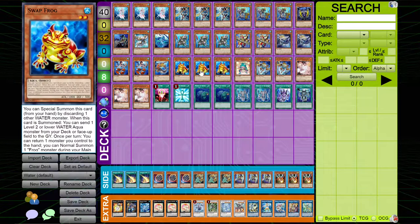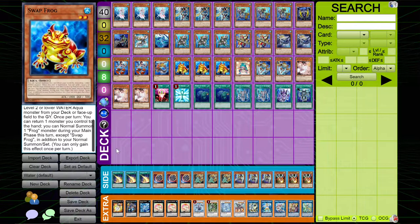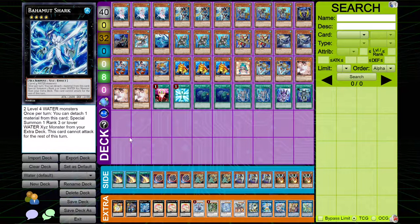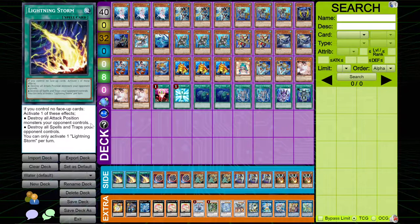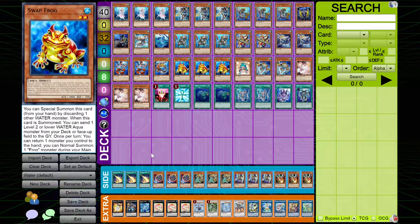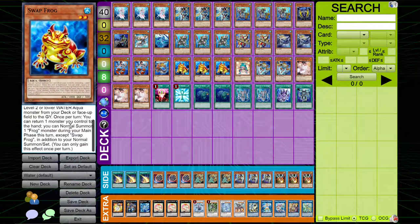I play three copies of Swapfrog and one copy of Ronintoadin. This is just the generic Swapfrog engine — it's a great way of setting up plays to go into Toadally Awesome, despite the fact that we already play Bahamut Shark. But we don't play a ton of level 4s, which is why Bahamut Shark isn't super consistent in this deck. You can easily hard make Toad with Diva and Swapfrog, because you can actually do that during your combo. Hard drawing into Swapfrog just gives you another layer to play through disruption, and it can help you with an anti-Nibiru combo.